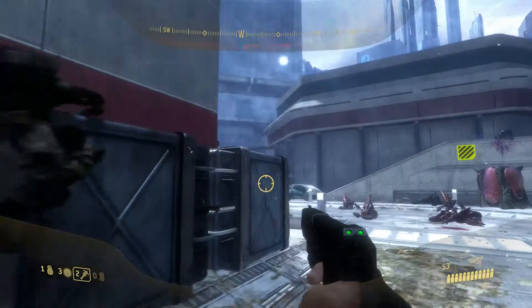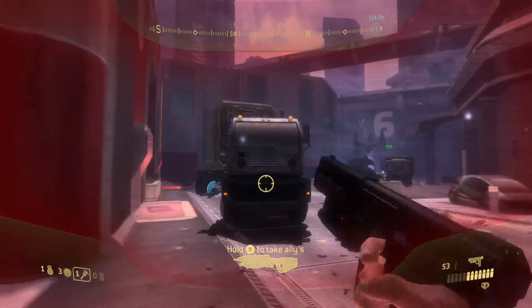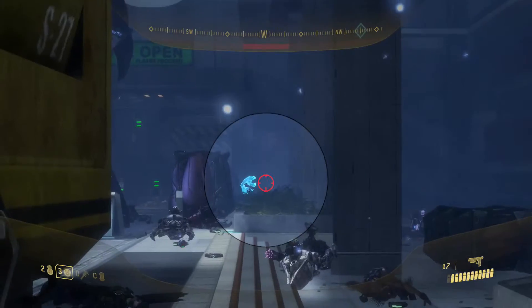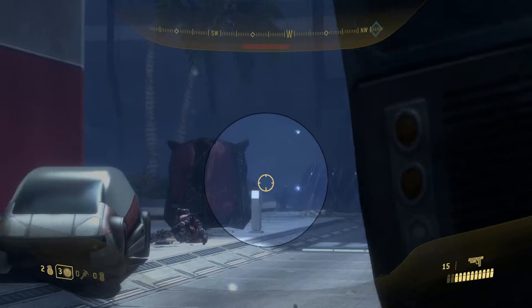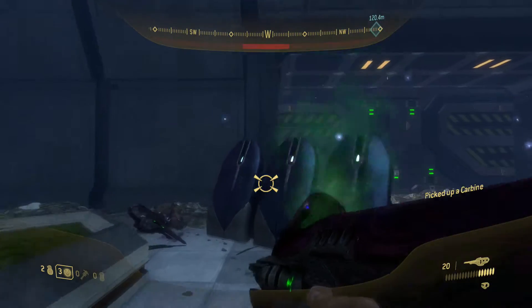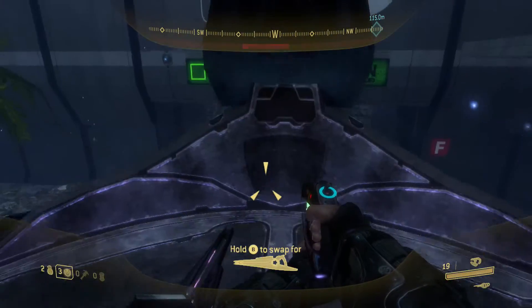There is a beam rifle guy right in the tower, so kill him. Then you just finish off all the jackals and the grunts. There are two marksman jackals in the back with carbines, so be careful. What you're going to do is you can either take your pistol and go back, but I'm going to take the carbine. You also want a beam rifle — the beam rifle is back in the tower where you killed that jackal.